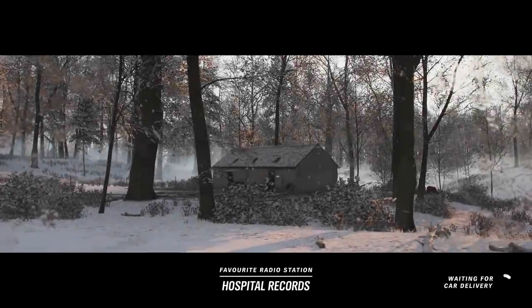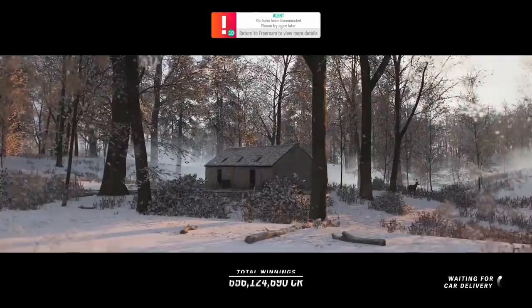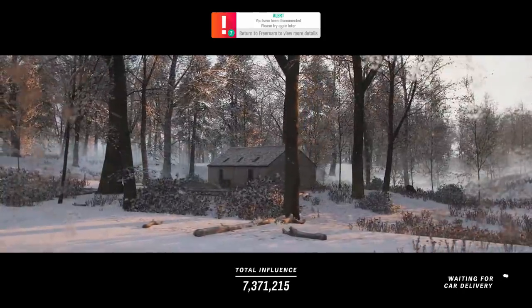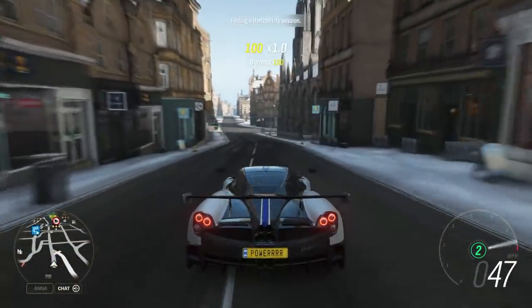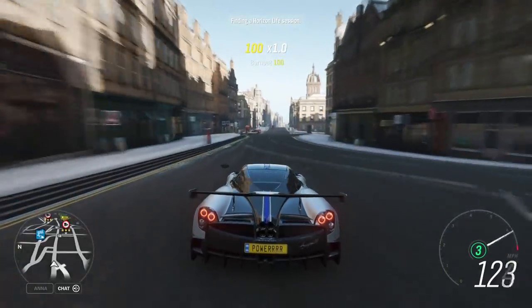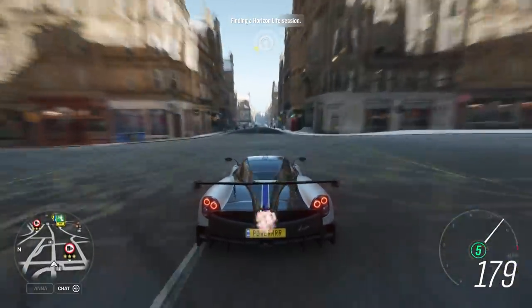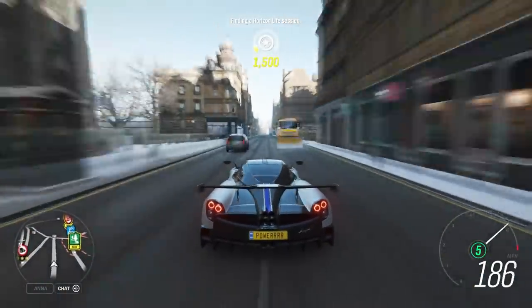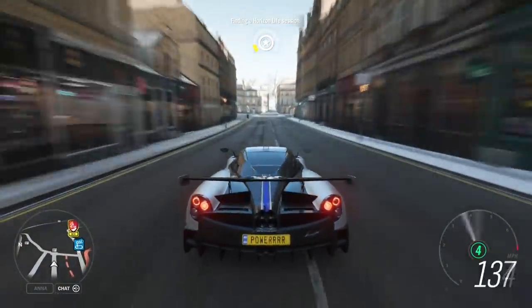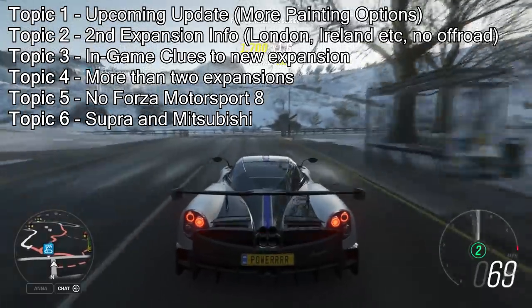Lots of you will remember last year we got an update regarding painting options — painting subsections of wheels and cars and stuff like that. It was also confirmed that this year we're getting an update which lets us paint brake calipers separately, making them red, blue, green, gold, whatever we want, separately to the actual body of the car. So in the first quarter of 2019 we may get another update with little painting options like the brake calipers and other bits and bobs. The brake calipers are confirmed but we may get other bits and bobs as well.